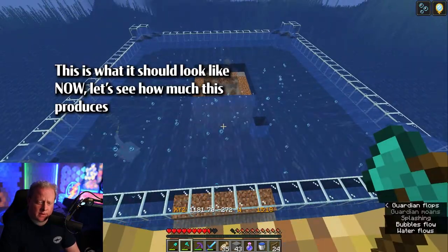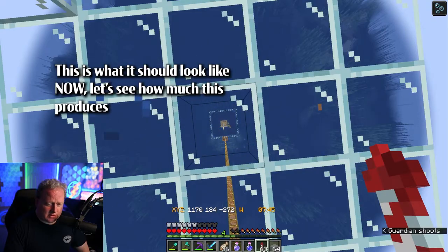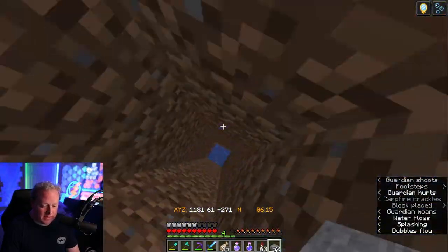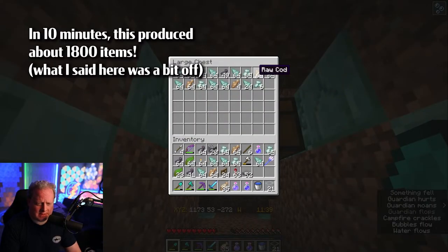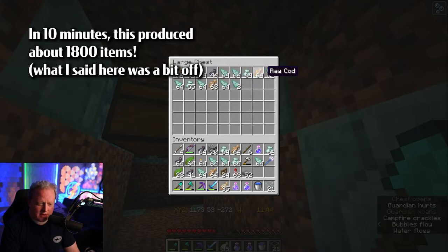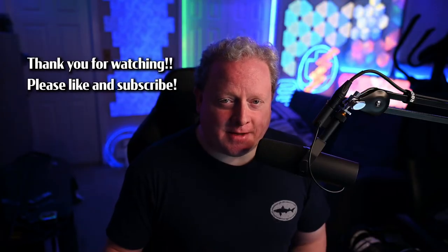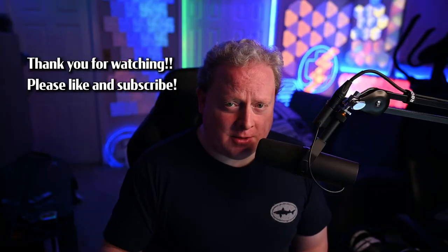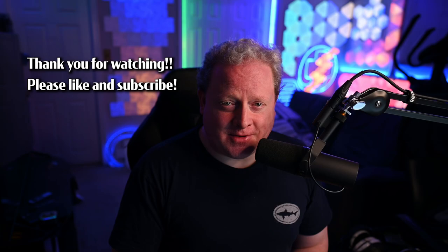This is what it should look like when you're all done. When you're sitting up here you can watch down below and see them popping in and falling into the middle. Remember that you are not invisible when you have your armor on, so it's best to get out of there to avoid getting killed. Looking at the 10-minute results, you've got about 15 stacks of 64 on each side. Put that out to an hour and you're looking at about 11,000 to 12,000 items in one hour. I hope you really enjoyed making this ocean monument farm — give it a try and leave suggestions in the comments for making it more efficient. Have a good rest of your day and I'll see you next time.